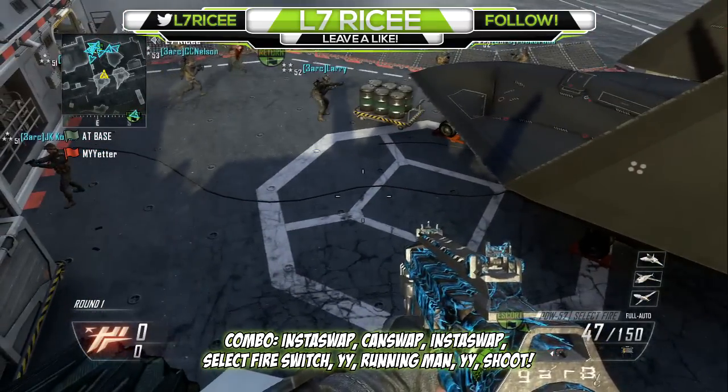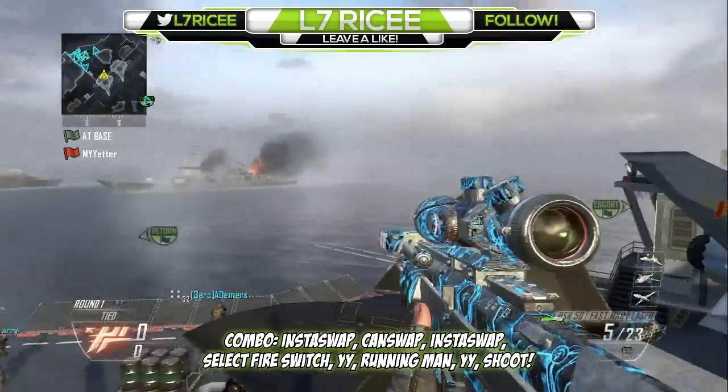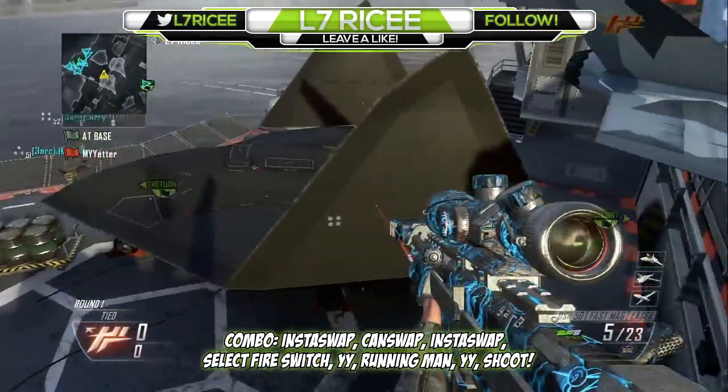I'll show you guys one more time and then show you the kill cam. You want to reload, knife and swap with claymore, swap back, jump off, select fire switch, YY, running man, YY, and shoot.